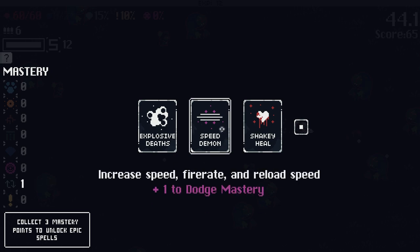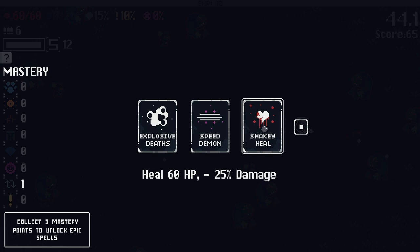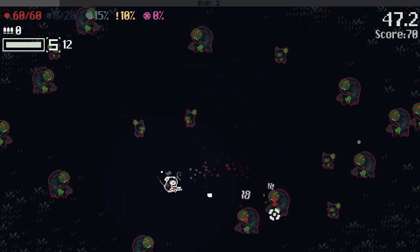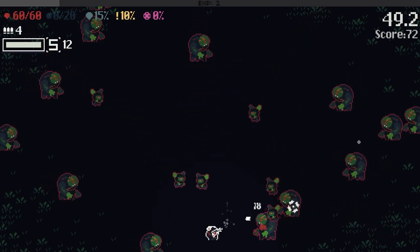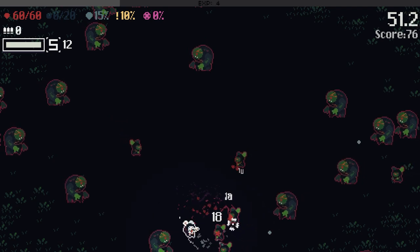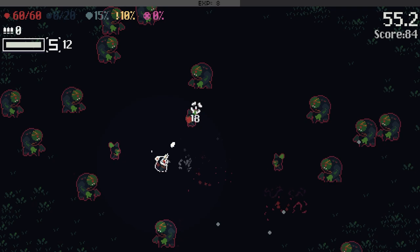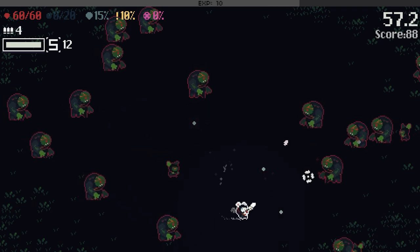Increasing Speed, Fire Rate, Reload would be good. Heal 60 but Lose Damage — let's just go for Speed Damage, get that Dodge Mastery cooking. That buffs my weapon as well. You guys are very tanky — I probably should not stand near the edge of the screen.